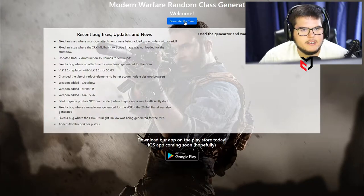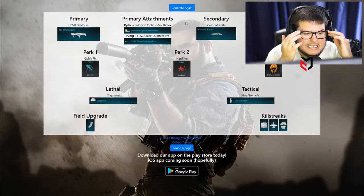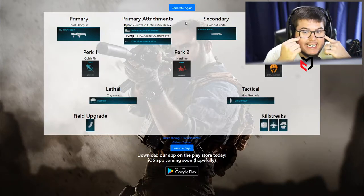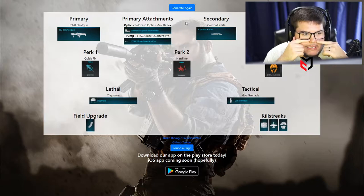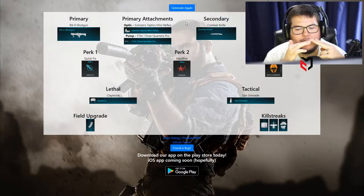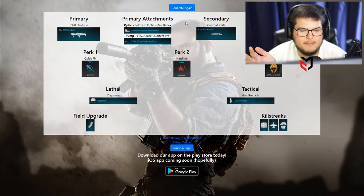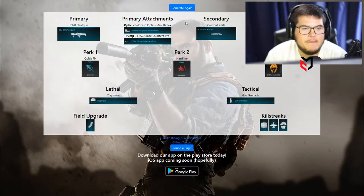We hit generate and we got the Shoddy and a combat knife. Wow, this is not made for me. We only get two attachments on it. Quick Fix, Hardline, and Battle Harden aren't terrible, but our killstreaks are terrible - Care Package, Precision Airstrike, and Emergency Airdrop. Claymore field upgrade, at least Stopping Power. I wish I had Amped with that.